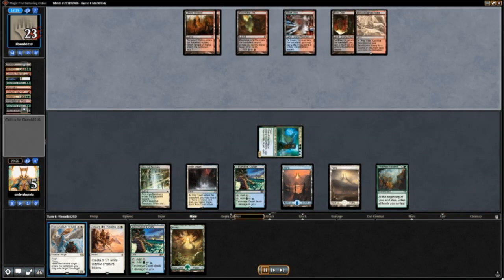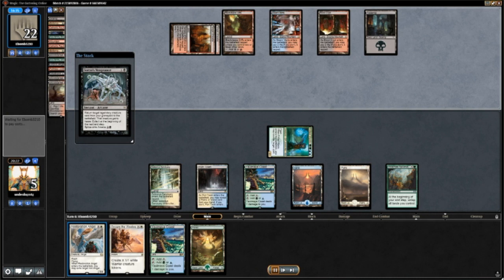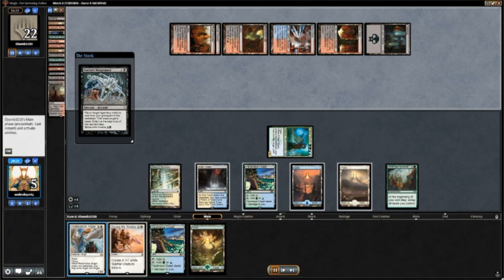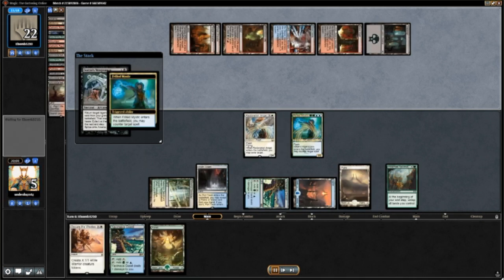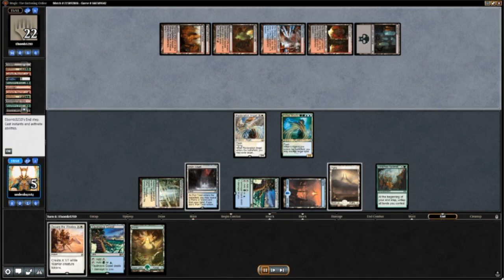I'm at five life, they're at 26 — things are not looking great for me. They are reanimating Grizzlebrand, and I decide to blink my Frilled Mystic in order to counter the spell.